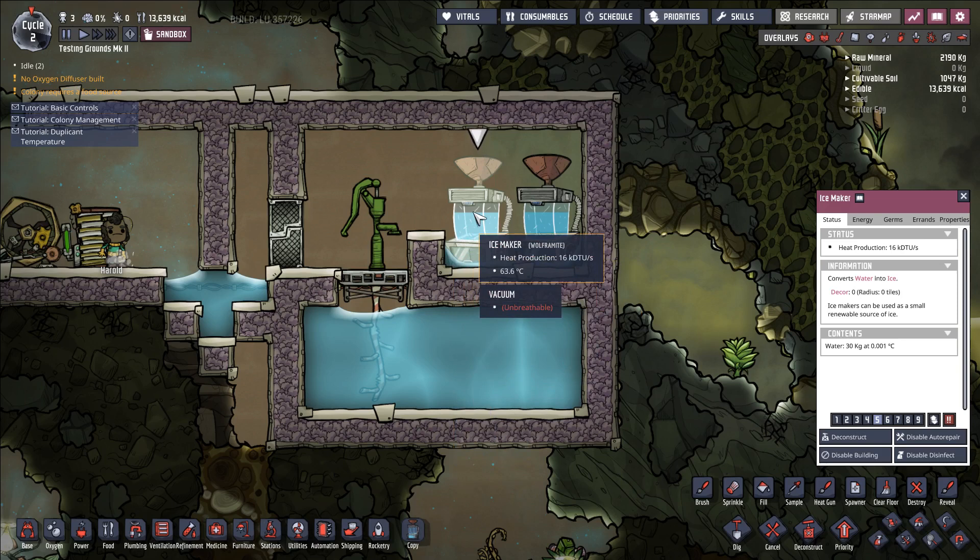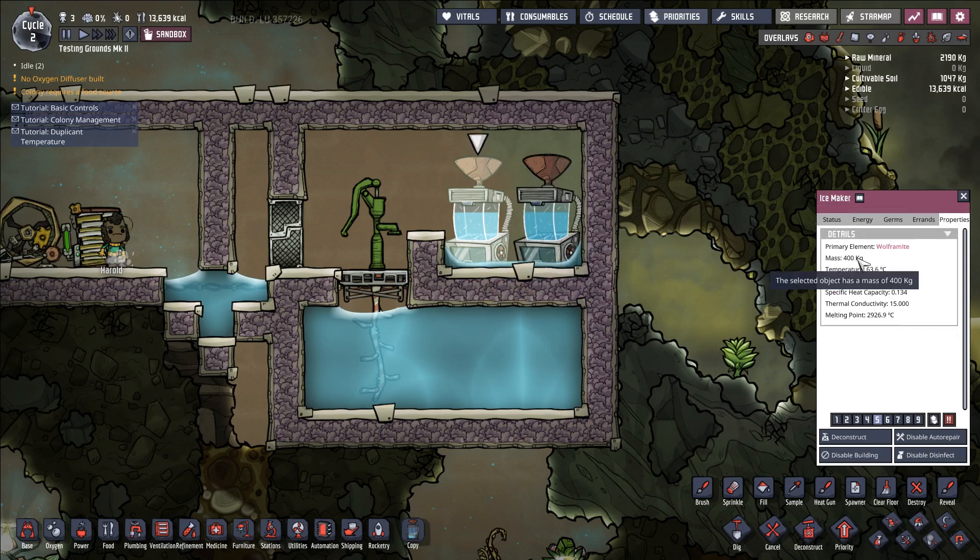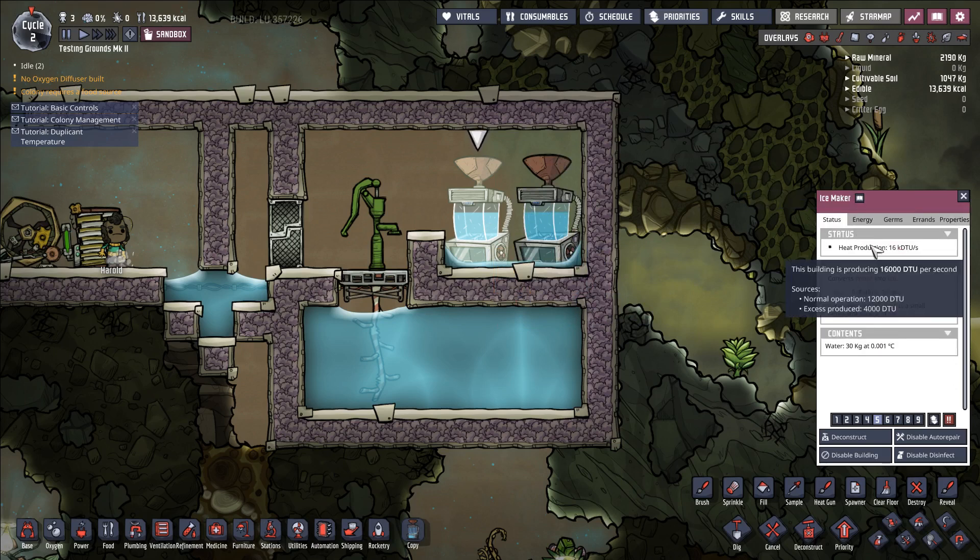Here's where things get really interesting. There's a one-fifth factor applied to the heat capacity of the ice maker. However, there is also this weird thing going on where the heat production is divided between normal operation and excess production. The excess production does not occur if the machine is completely in vacuum and only in contact with insulated tiles. Basically, this excess production is supposed to be heat generated in the building's surroundings — if there's nothing to heat up, that heat doesn't exist. That's why we got 60 kilo DTUs as our heating of the ice maker in the previous test: it was only getting the normal operation heat.